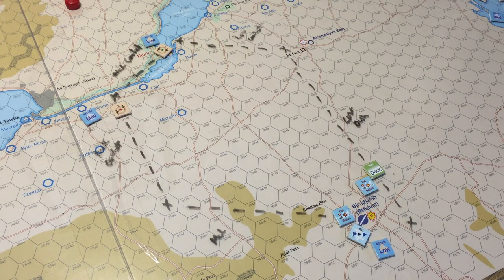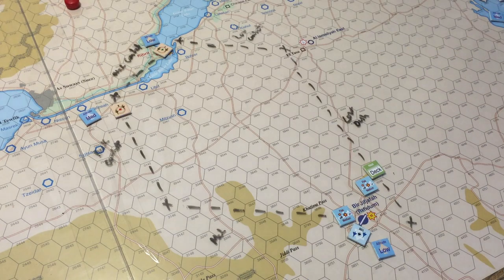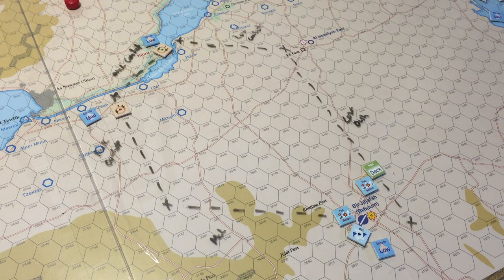We go to the movement phase and the Israelis opt to move first. They pull a zero chip — so they don't get to move. That means we go to the Egyptians who pull a one, so they can move one flight. We'll move the first Egyptian flight — it's at medium height at combat throttle, using all three movement, going straight ahead one, two, three hexes.